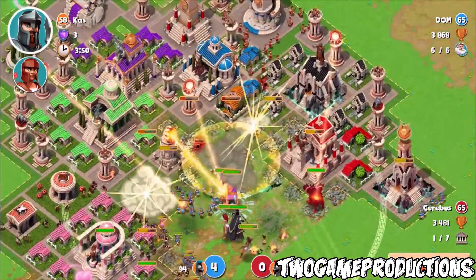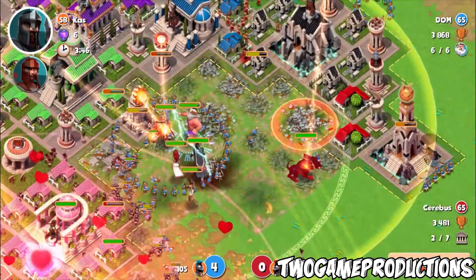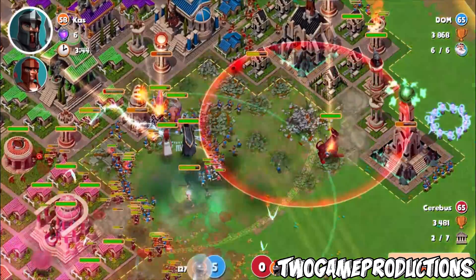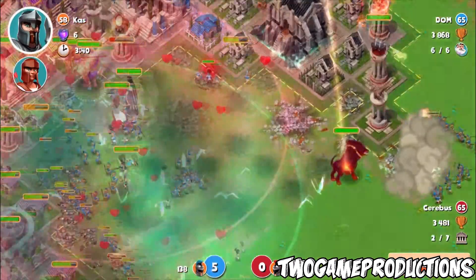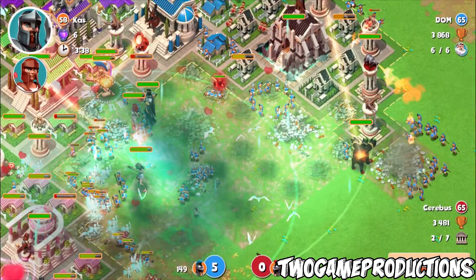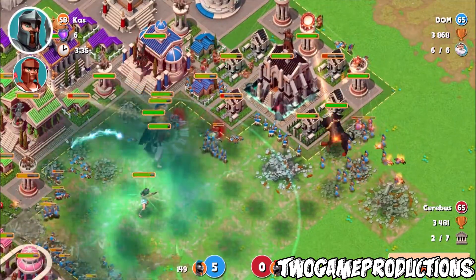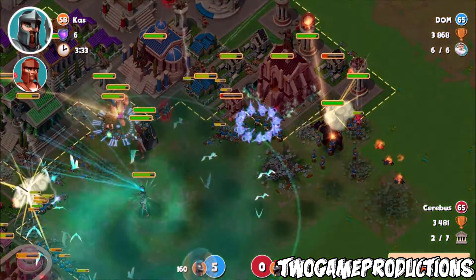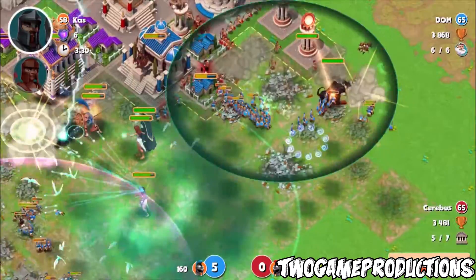Hades temple is doing really good. Right now we're going against a Hades temple. Look at Dom's Cerberus right now — Dom, level 50, right? Dom's Cerberus is at level 50. Wow, that ain't no joke. The servers right now are holding up a little bit — struggling just a little bit, but it's not so bad. It's a lot better than before. Troop drop is nice and smooth; they're dropping on time.